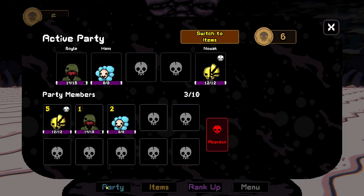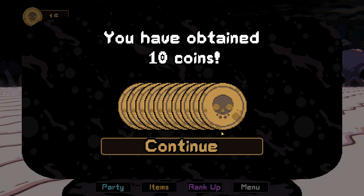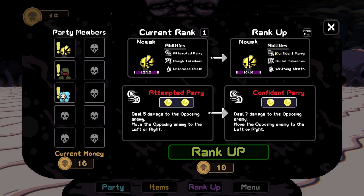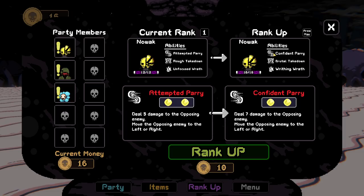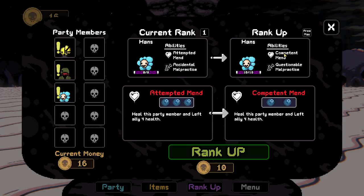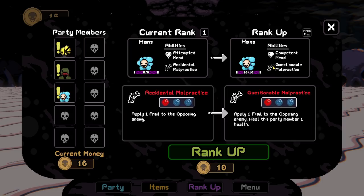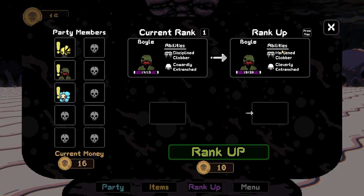Oh, my God. Do we have any items? I am so curious. We have — it seems like there's so much we have not seen yet. Ten coins — that should be enough to rank somebody up. Confident parry: seven damage and move them left or right. Brutal takedown: eight damage. One damage to the opposing enemy, ten base damage if focused — it's your upgrade. Competent mend: it only takes two. Apply one frail and heal yourself by one — accidental malpractice. Hardened clobber — this seems like a good way to get... let's do it. Rank up.